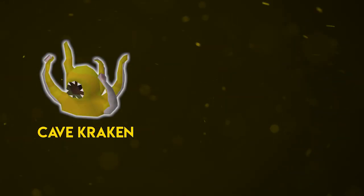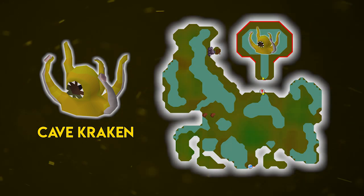Moving on to the cave kraken. The cave kraken requires level 87 slayer and has two variants: a normal NPC and a boss variant, both located in the Kraken Cove south of the Piscatoris Fishing Colony. I always suggest that if you have level 87 slayer you should always be killing the cave kraken boss. The regular cave krakens don't have a great drop table, but the cave kraken boss is one of the easiest bosses in Old School RuneScape to kill.